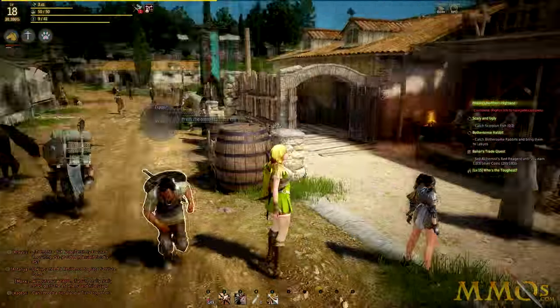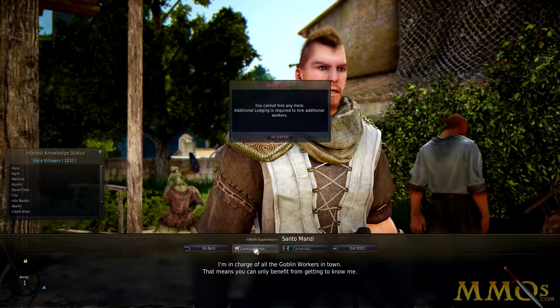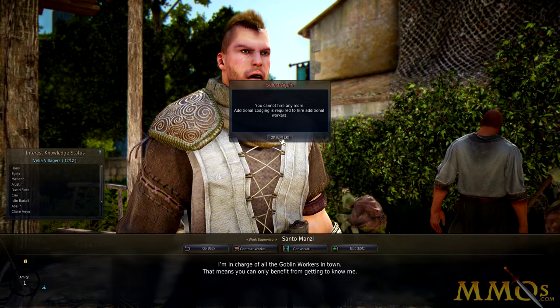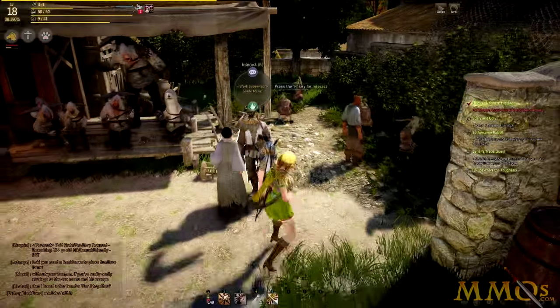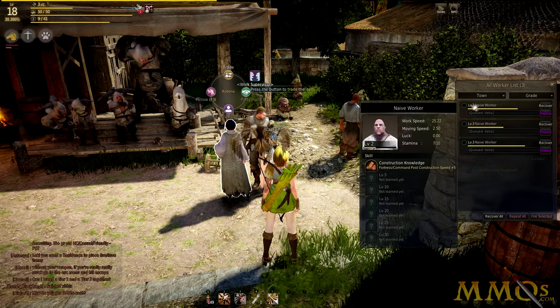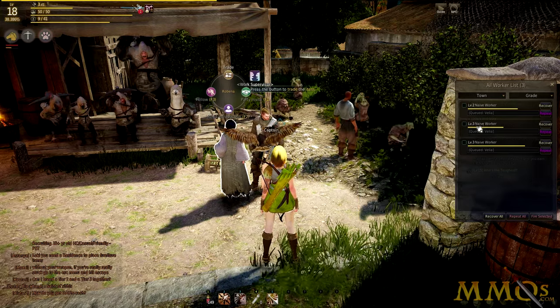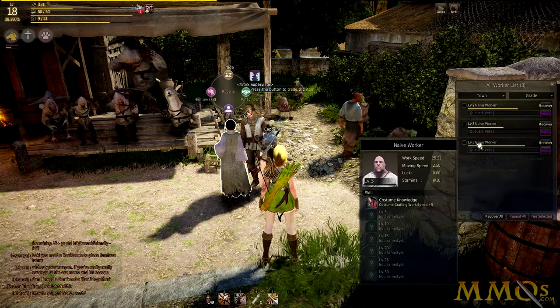How do you hire workers? You talk to a work supervisor, typically found in the city. In Vilja, it happens to be Santo Manzi. You talk to him and hit 'contract worker' to cycle through available employees. Unfortunately, I already have too many workers. But if I look at my worker list, I can see that each worker has a special ability that makes them suited for a specific task. So you want to optimize what worker is performing what task based on their specialization.